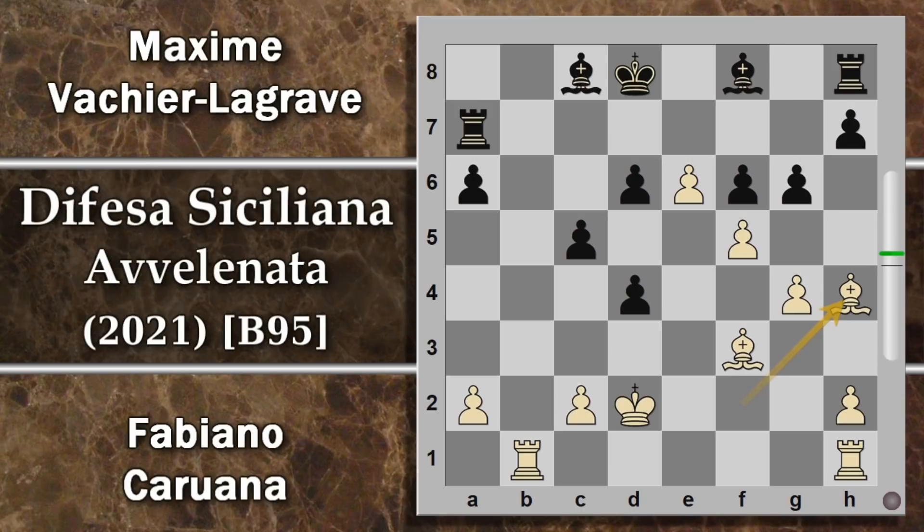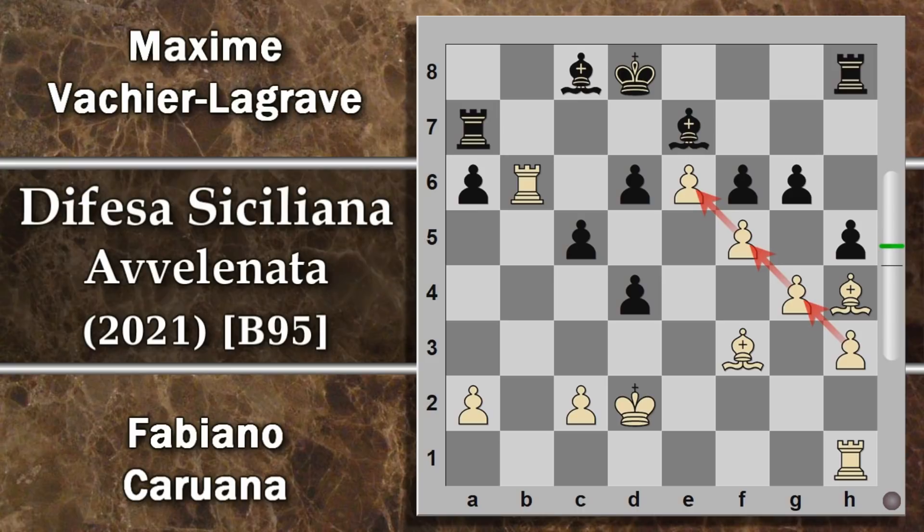Il nero prova a giocare g6, magari per trovare uno sbocco per l'alfiere. Caruana se ne frega, gioca alfiere H4, tanto non ha paura dello scacco - qui può darne uno a sua volta che gli permetterebbe di guadagnare materiale. Alfiere e7 blocca questa iniziativa. Torre B6 - un'altra idea - attaccare d6, visto che questo alfiere è sovraccarico, per poi poter dare lo scacco in f6. Si riposiziona in H5 per il momento, non è tanto bene arrivare subito a questa semplificazione di materiale, anche perché il bianco ha ancora uno svantaggio materiale.